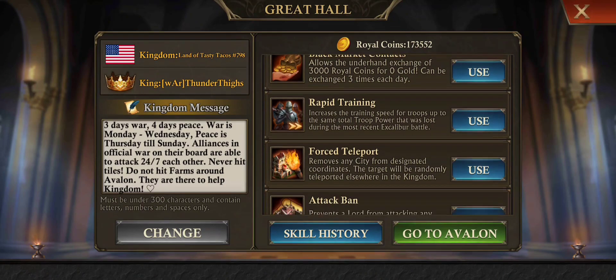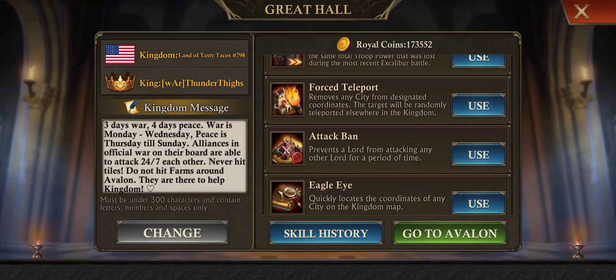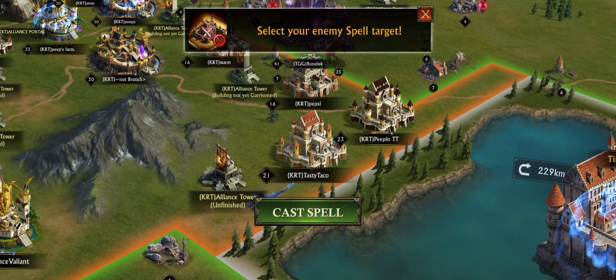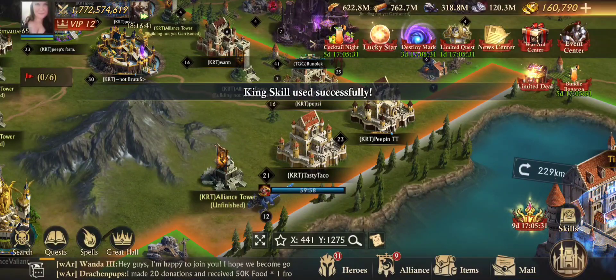Now we'll go back to the attack ban. This will prevent a lord from attacking within a certain period of time. There's a two-hour cooldown, and the attack ban is only for an hour. We'll go ahead and use it on my little taco here. You can see it's flashing, so that means you selected it, and you just cast the spell. There you go — it's an hour.